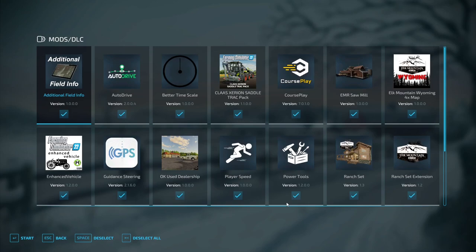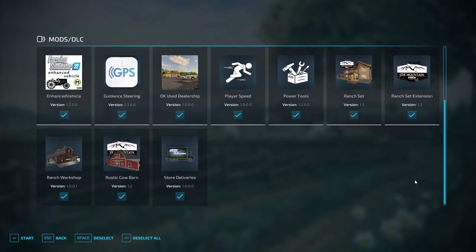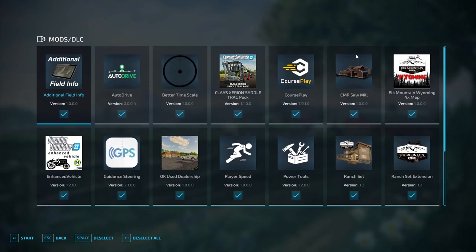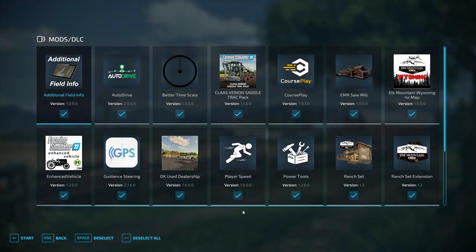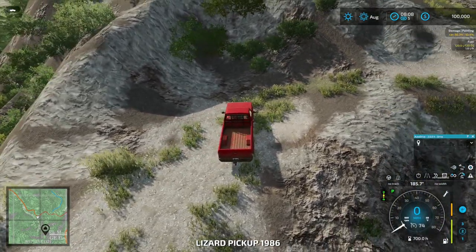I'm not going to mention the things I just have normally in my map testing, just the ones you need to focus on: EMR Sawmill, OKU's Dealership, the Ranch Set, the Ranch Set Extension, the Ranch Workshop, and the Rustic Cow Barn. Those are the only mods that come with it, but to make the map appear properly with the buildings in the correct locations, you need those.